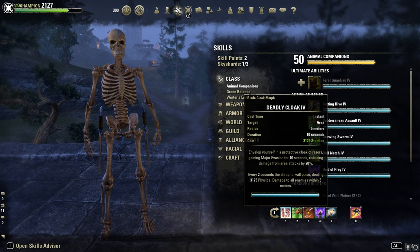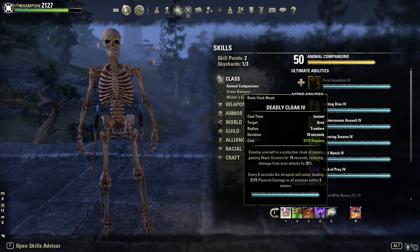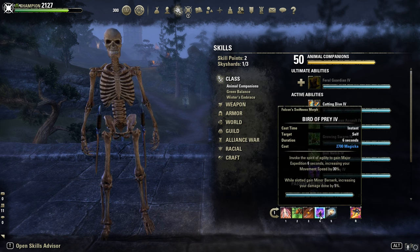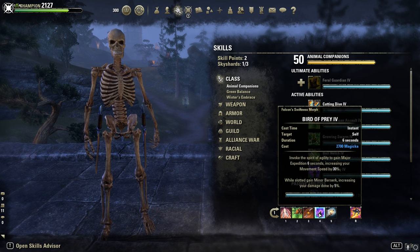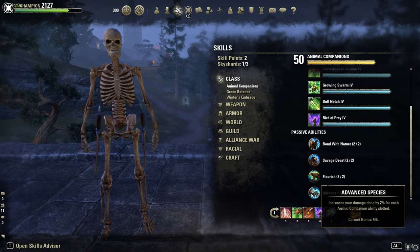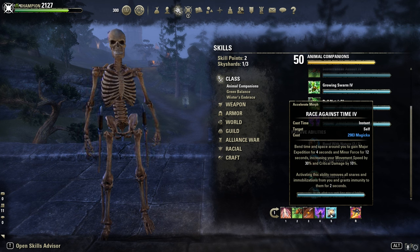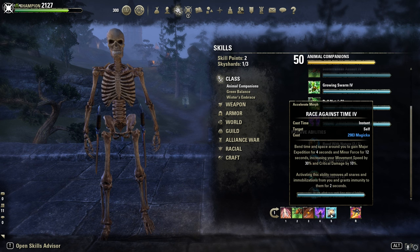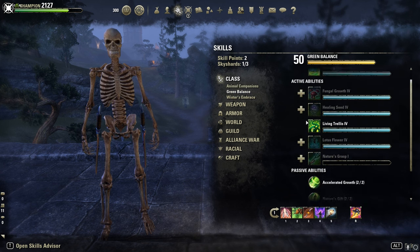Quick look at the skills: Deadly Cloak — you can also play the other morph Quick Cloak, but Deadly Cloak does more damage and we already have Mage Expedition with Race Against Time and Bird of Prey. Then Subterfuge, Whirling Blade — our execute and spammable. Bird of Prey is slotted for Minor Berserk and 2% extra damage thanks to the Advanced Species passive. Race Against Time is our snare removal. I'm on a Heavy Armor build, so no Shuffle — we need Race Against Time especially for Open World PvP. Dawnbreaker of Smiting is the Ultimate; alternatively you could go with Sleet Storm.